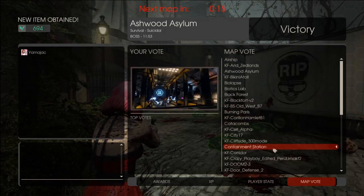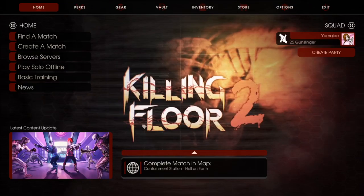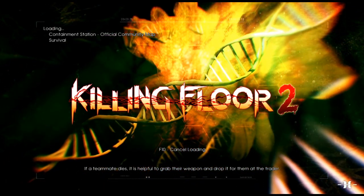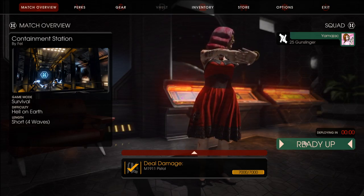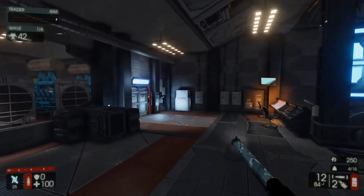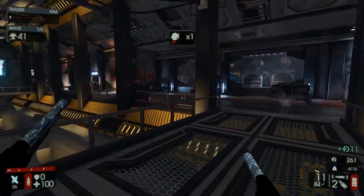Welcome back, this is Yamajack. Today we're going back to the home menu — we've done two of the challenges: kill the Scrake and damage with the M19. But we also have to do Containment Station on Hell on Earth. Let's give it a try. I'm not sure if we're gonna win; Hell on Earth isn't something I'm super comfortable with on Gunslinger. I have some wins, but not on Containment Station yet.